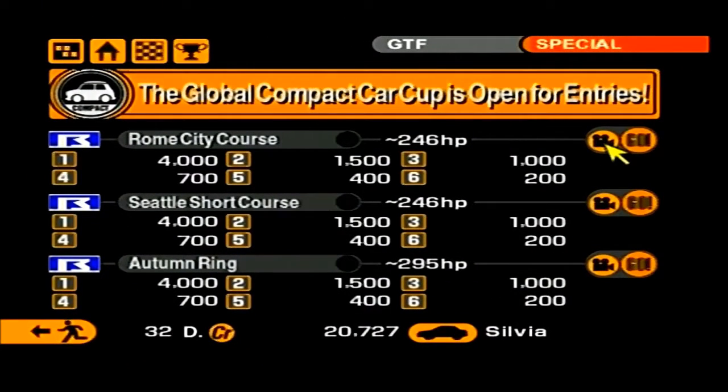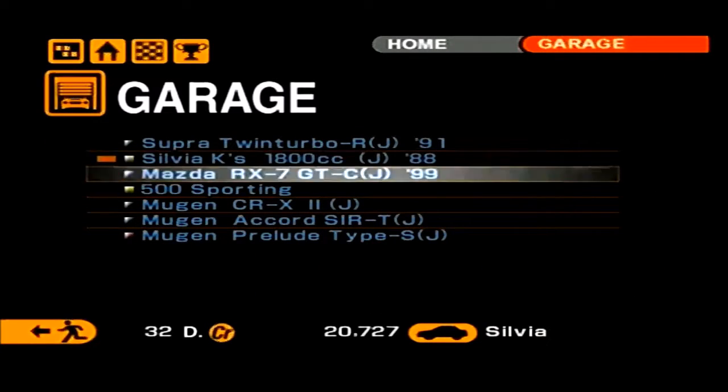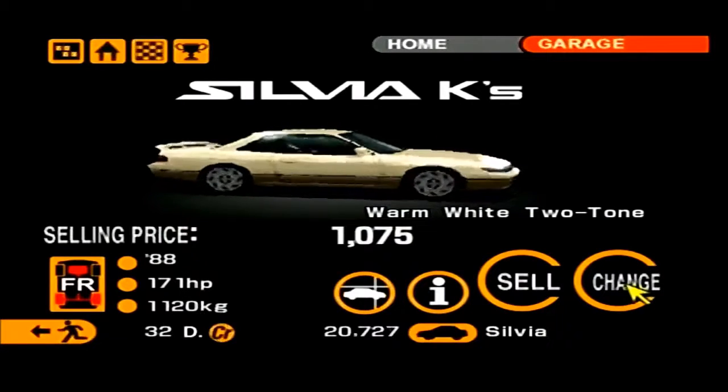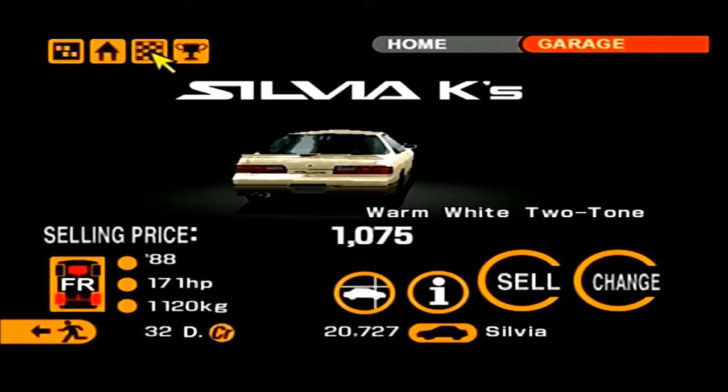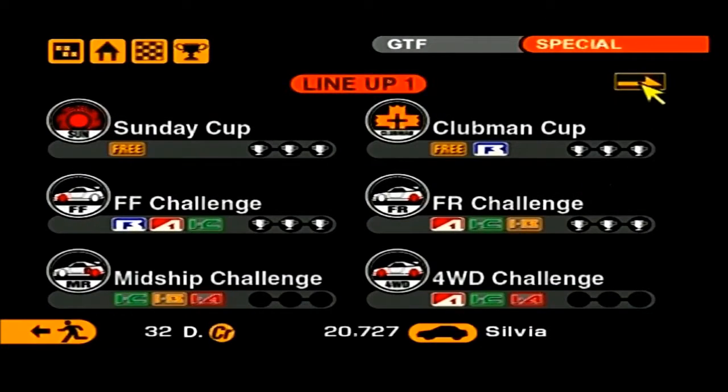What's up guys, welcome to episode 18 of this Gran Turismo 2 Let's Play. Last episode I mentioned we'd be doing the mid-engine rear-wheel drive challenge, but there's been a change of plan because I've tried going into the Global Compact Car Cup with my Silvia, which is what I used early on in the series — an old Silvia, 171 horsepower. It turns out you can use any car that's under 246 horsepower, so we're going to give that a go today.